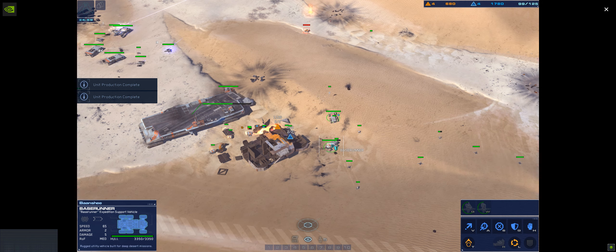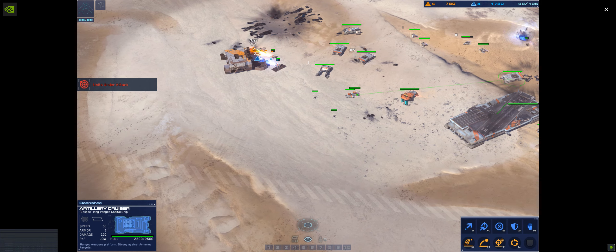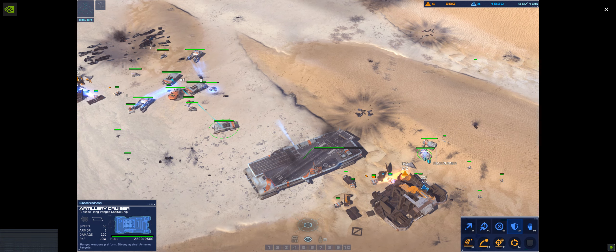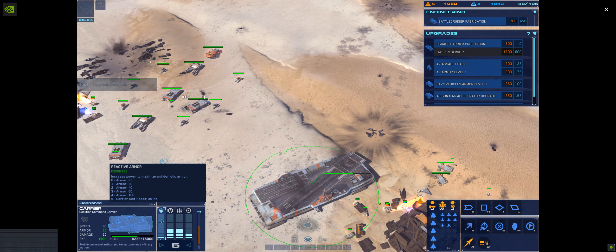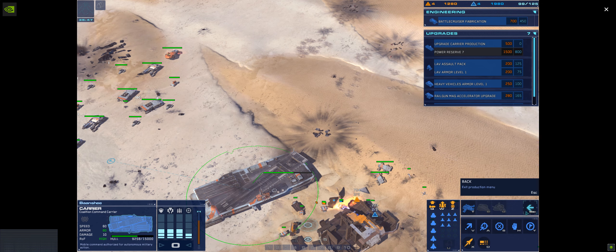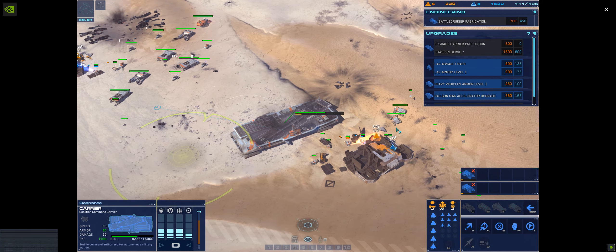Reading you, command. Assault cruiser ready for assignment. Enemy armor on approach. A railgun is taking effective fire. New coordinates verified. Enemy railgun eliminated. Light attack vehicle is under fire. Hostile armor eliminated. Form up on that artillery cruiser — take up position with the artillery cruiser. Base runner here. Research completed. Carrier copies.